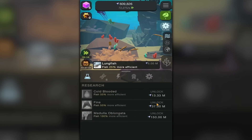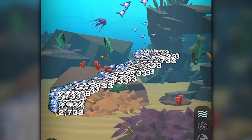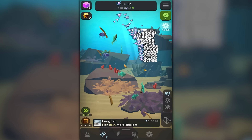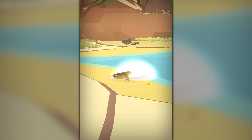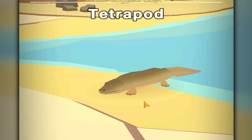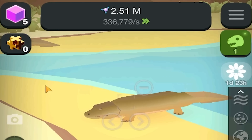At approximately 5 million entropy I should be able to evolve the lungfish, and if I get the lungfish they'll eventually be able to grow on land — because you have to kind of have lungs to survive in the air. And there he is right there: the tetrapod — also my nickname in high school! Hey, first animals to leave the ocean and start living on land! Yay! I'm gonna buy him a friend so they can make baby tetrapods.